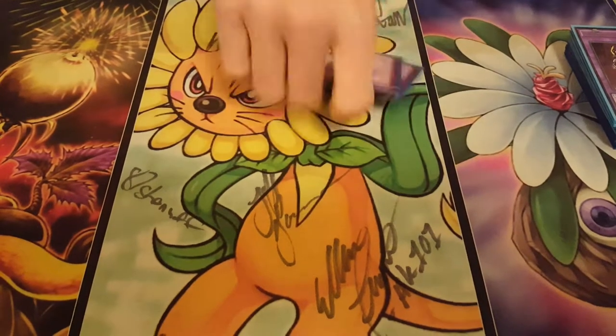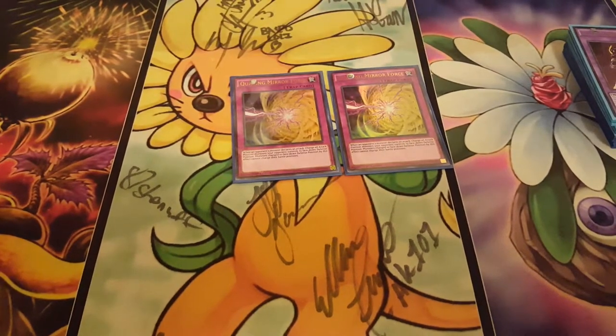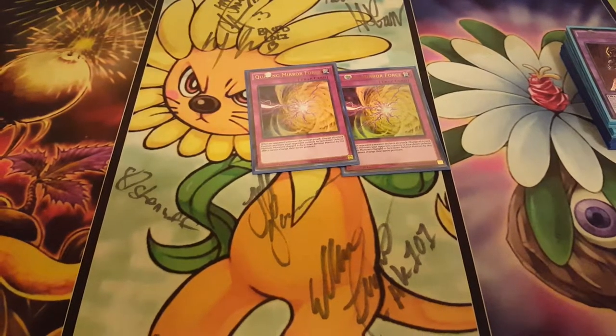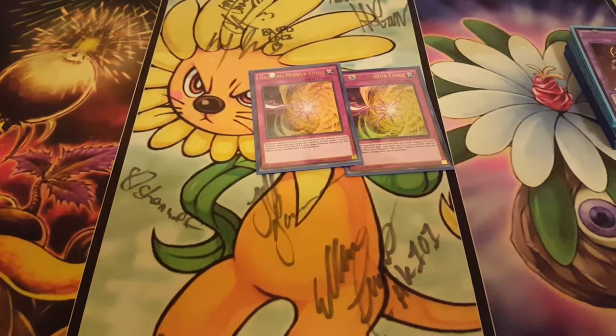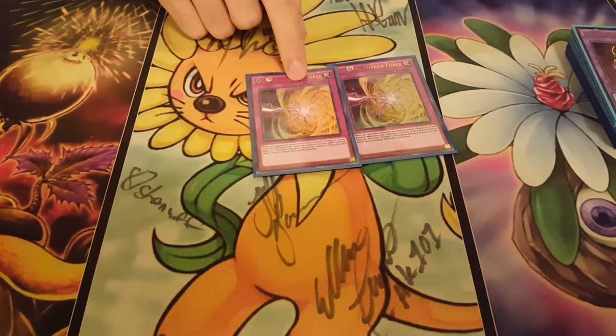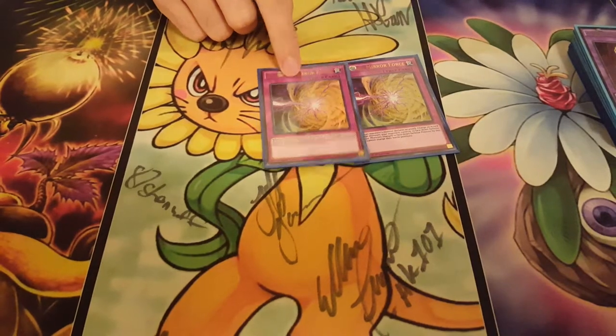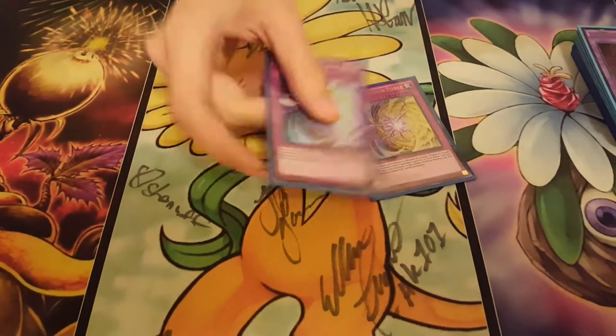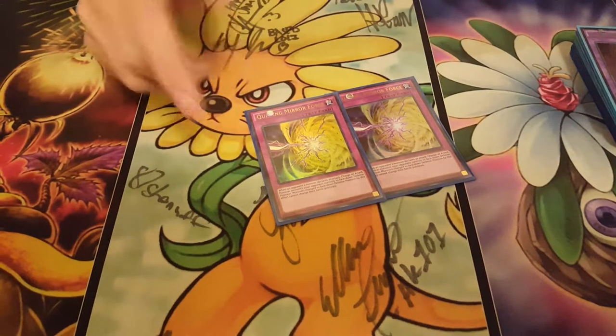We have two Quaking Mirror Forces. This was my least favorite card in my deck the entire day. I put it in last night — I went from 40 to 42 cards, keeping in the Upstart because it's just a blank that you banish off Desires, so that's okay. I only resolved this card once today and I lost that game, lost that match anyway. Because I just put in two extra traps, I ended up playing 11 traps in the main deck, and that kind of messed with my ratios.